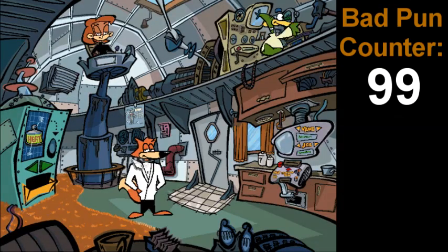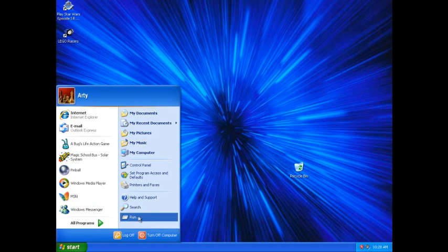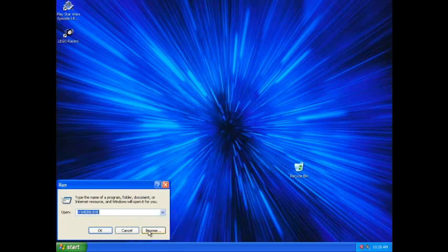Alright, so for a lot of the rest of the video we're going to have to use the debug menu. I'll show you guys how to activate that right now. So before we can do a whole lot of stuff for this bonus video, what we need to do is access the SpyFox 2 debug menu. Now to do that in Windows XP — which I'm running, not ScummVM — we're going to go to Start and Run.